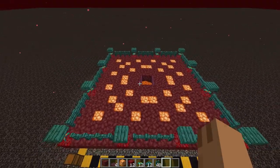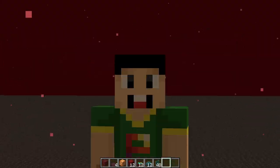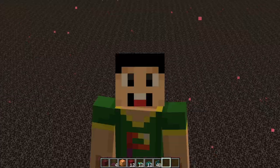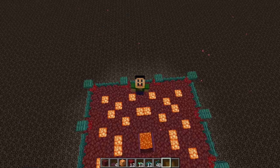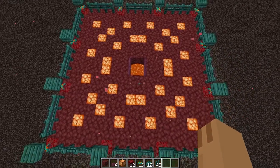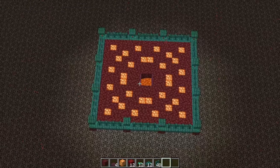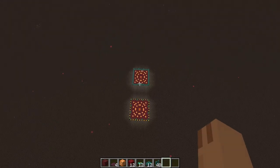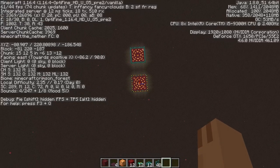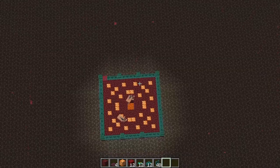That completes your hoglin farm. To make it work, go AFK really high up in the nether — around Y 200, 230, or 240 depending on what's underneath the bedrock. You need to be high enough for hoglins to start spawning. You can see two different farms right next to each other with hoglins already spawning. At Y 230 both hoglin farms are producing hoglins.